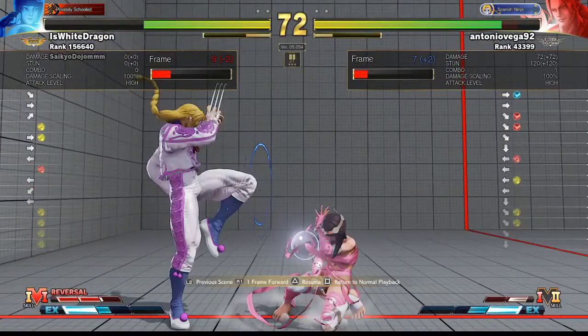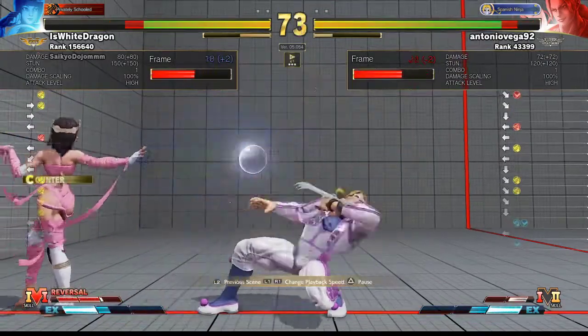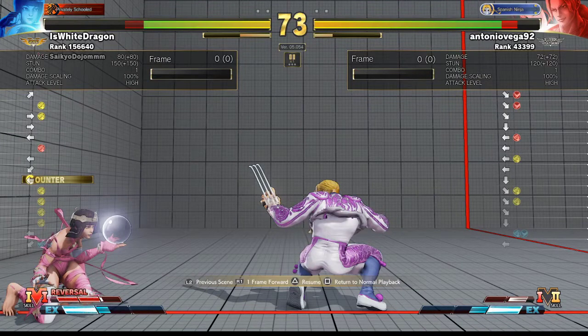This was a mistake here. Vega's slide is mainly used in the neutral or after an opponent has whiffed a button. Rarely should the slide be used in the corner, because when someone's in the corner they're most likely going to play very defensively. There's a good chance your slide's going to get blocked, and then you're going to get punished for it pretty hard. Another thing is that someone might jump out — like how Monat did here — and now you're in the corner. Vega does not do well in the corner, especially against a zoning type character who is meant to keep you in your place. So I recommend that you don't slide at someone when they're in the corner.